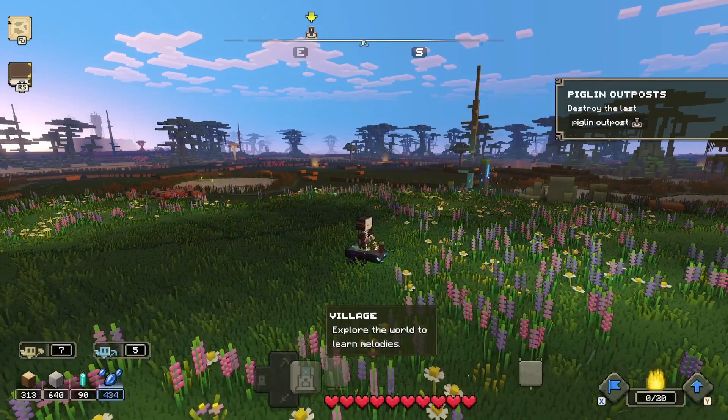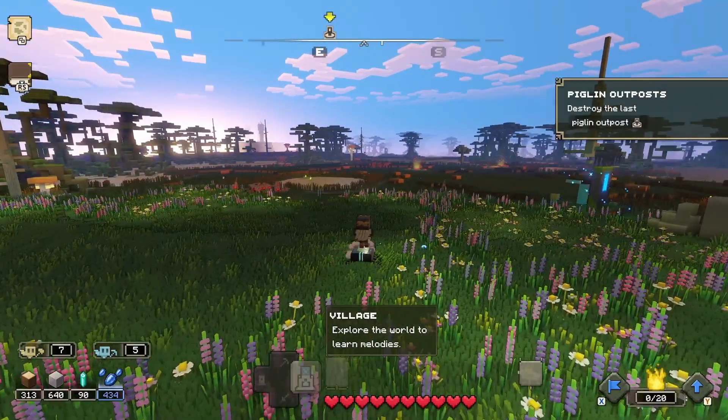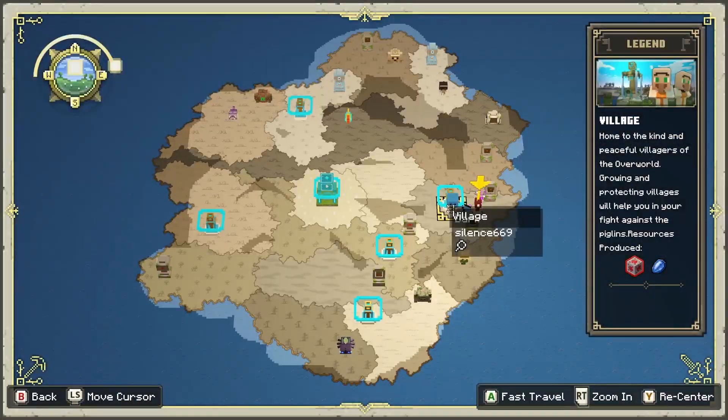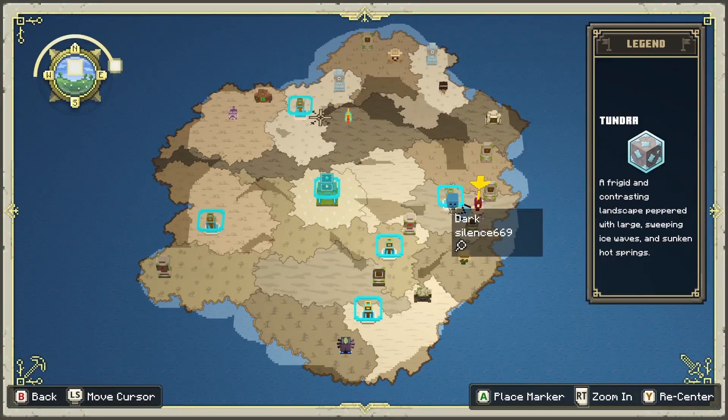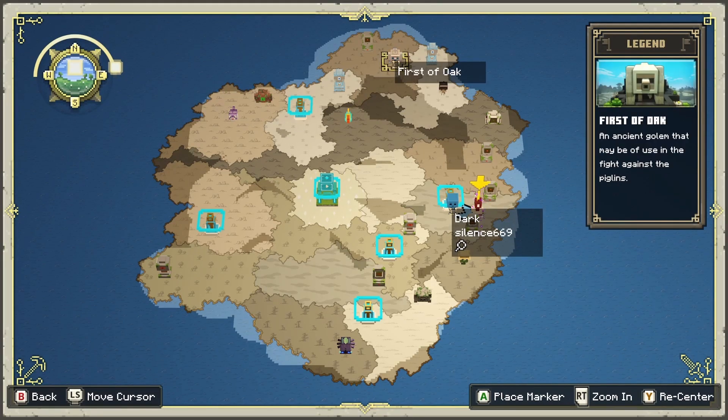Keep in mind that everybody's map is going to be randomly generated, but the locations should all be in these specific spots if you look very thoroughly. First things first, you're going to want to go to the dry savannah — that one is going to get you the First of Brick.